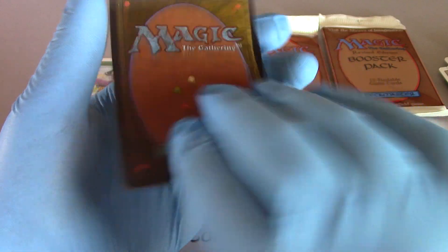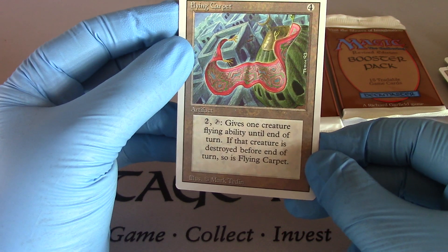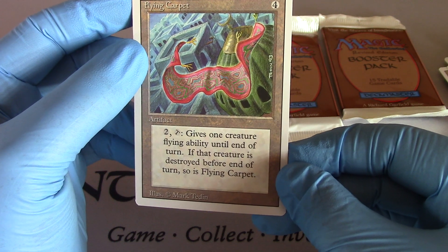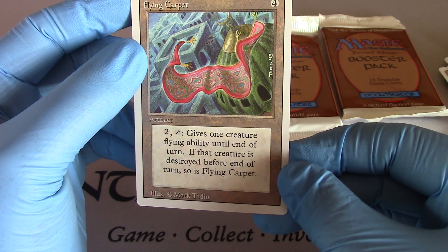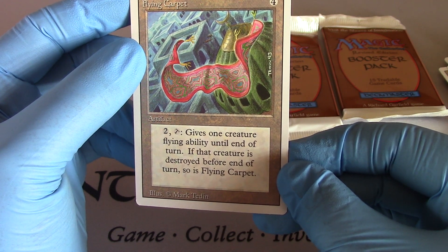And then the rare: Flying Carpet. Can't live without that. Two, tap — gives one creature flying ability until end of turn. If that creature is destroyed before end of turn, so is Flying Carpet.